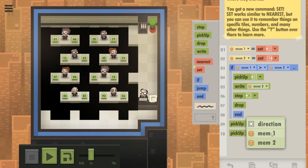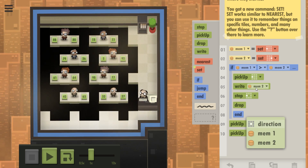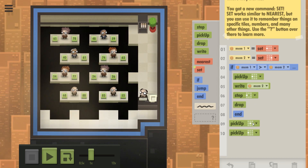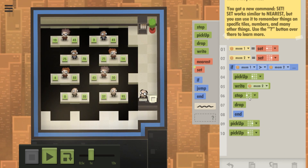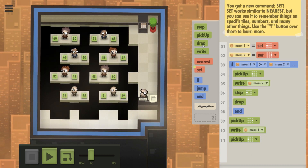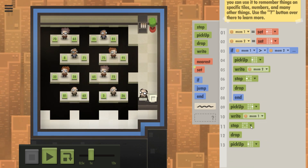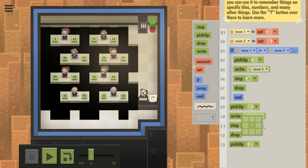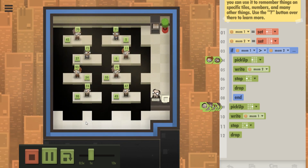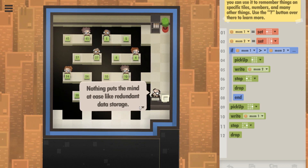I don't have to do a direction, I guess. I can't drop at an area. Else, pick up — let's just do pick up to the right, right Mem1, and drop. Or step and drop — I need to step and drop. Step right, drop. Would this work? Oh yes! That's kind of crazy. Nothing puts the mind at ease like redundant data storage.